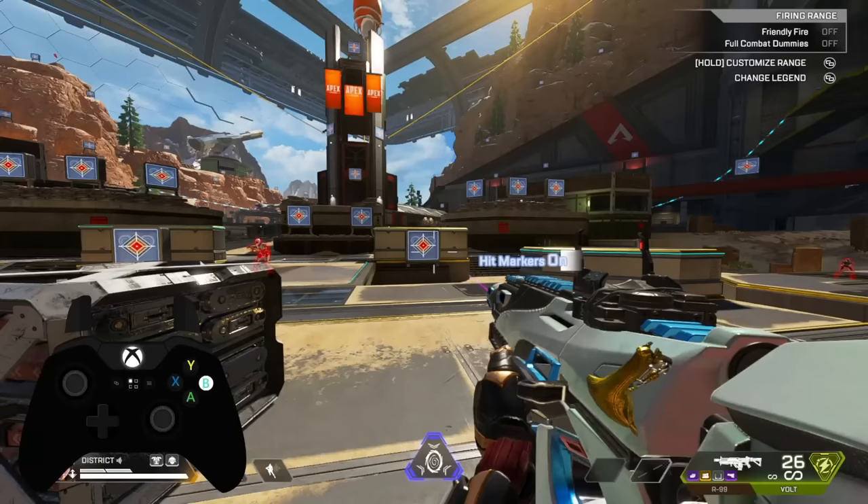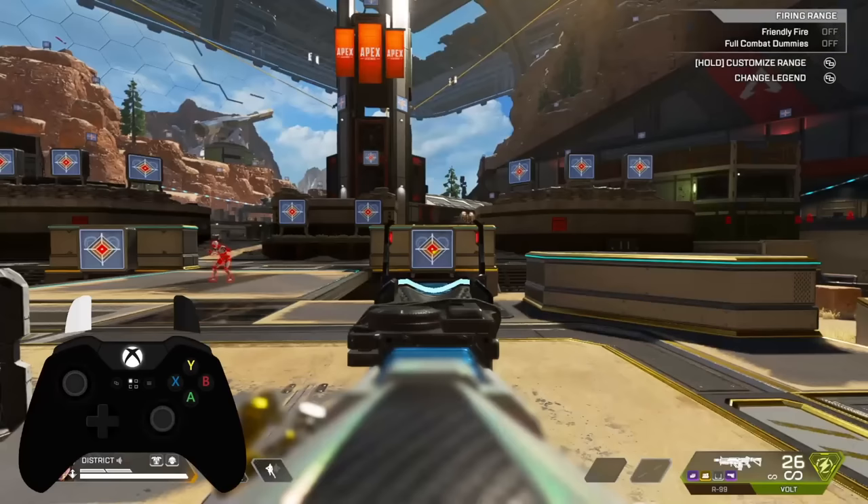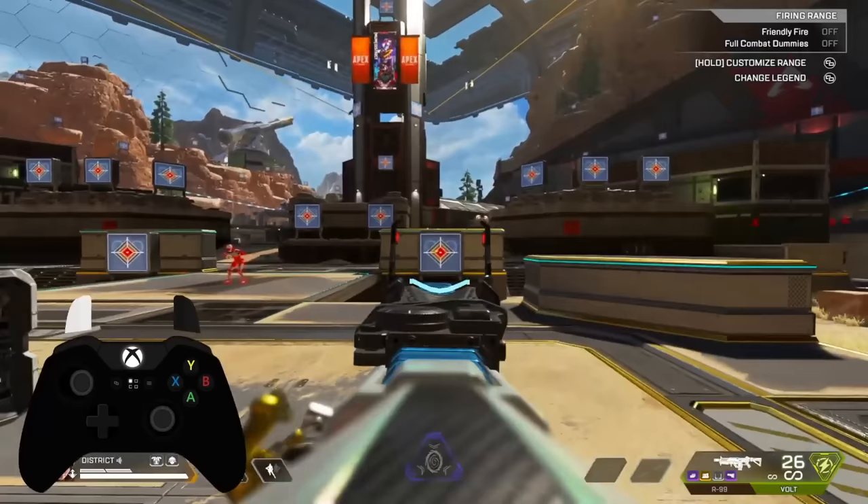Next up, we have aiming mechanics that will affect your recoil control tremendously. By far the number one used mechanic that pros use is called aim smoothing. Aim smoothing is when we pull our analog stick or our mouse in one constant speed to the left or to the right. And as you can see here, the weapon doesn't really kick up that much. Obviously, if you only pull sideways, you're going to come off target very easily. This is why counter strafing comes in very handy with this mechanic.